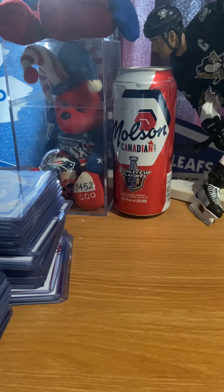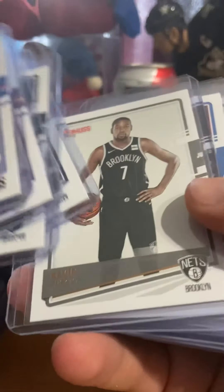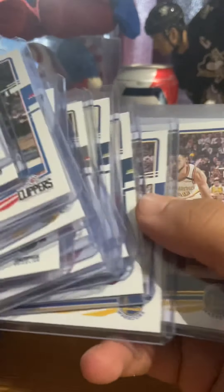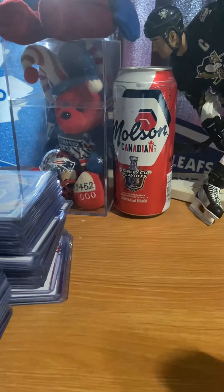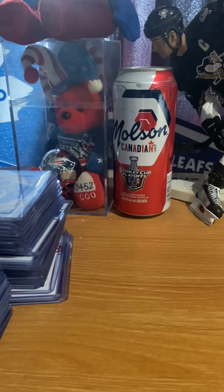Alright, now it's on to basketball. We have all the base because I like to get Paul George, Anthony Davis, Ja Morant, Durant, Leonard, Giannis, Trae Young's base — these are all base. And Williams, Seth Curry, Luka, and of course LeBron James base. You know, these are just extra one, two, or four dollars you can make on base.